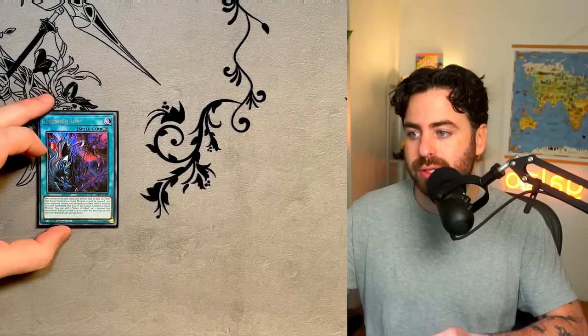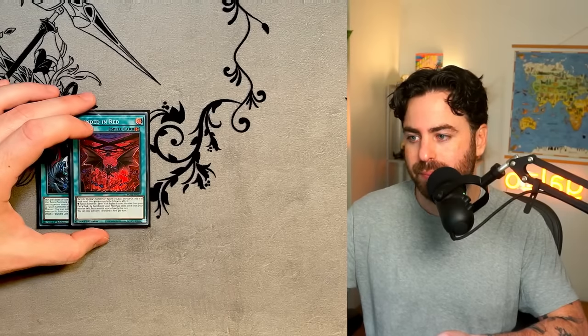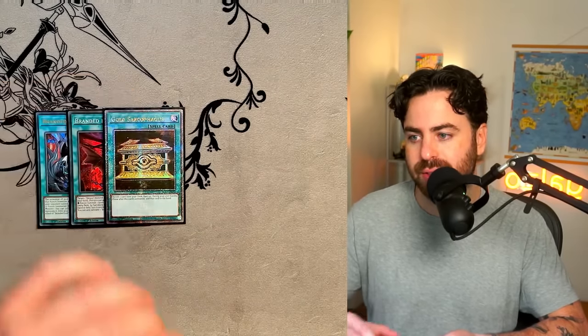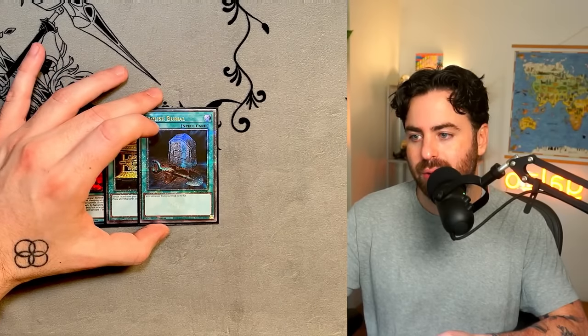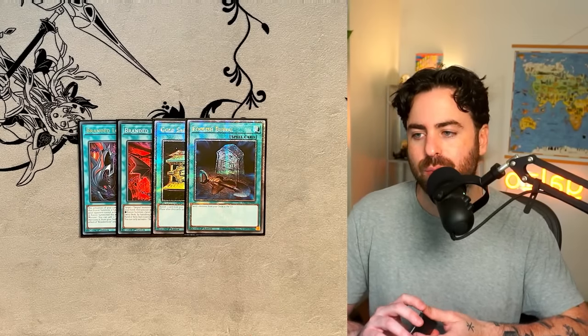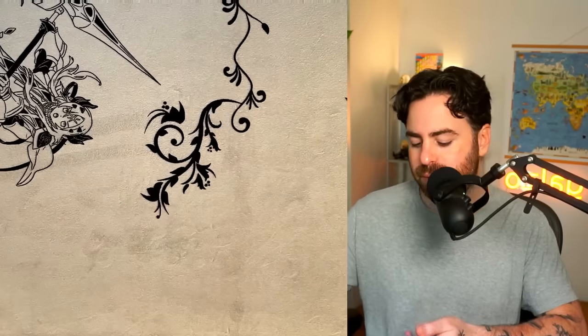Branded and White is a good board breaker, and it's also very good utility when there's only one Branded Fusion, because you can use the materials left over in the graveyard during the next turn to start breaking up a board. If you don't like Branded and White, you could cut it for another copy of High Spirits — but again, you don't want to draw these, you want to search them off of Aluber most of the time. One Branded Lost, one in red — pretty standard. One Gold Sarcophagus for consistency, one Foolish Burial — we brought this back into the deck because you need that extra consistency. You want to get access to Aluber and Quem, so you need these cards. And we're playing three Thrust — this is standard, we still need this card.